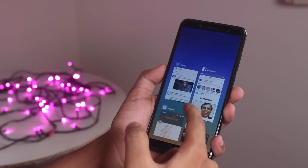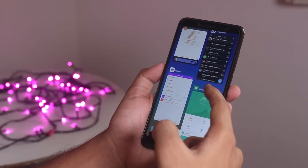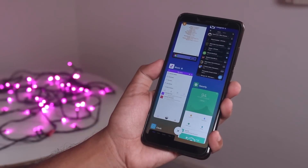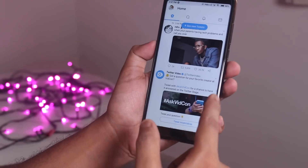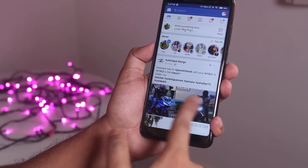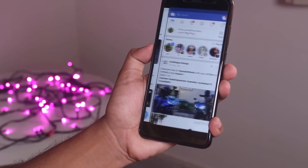We have a card-like design in the recent apps panel which I'm actually liking — the animations are great. Switching between 2 apps in this ROM is really easy now with MIUI gestures, as you can see. I do use this feature from time to time.